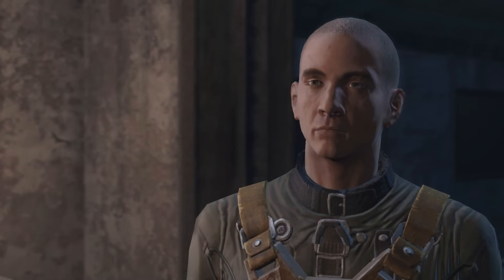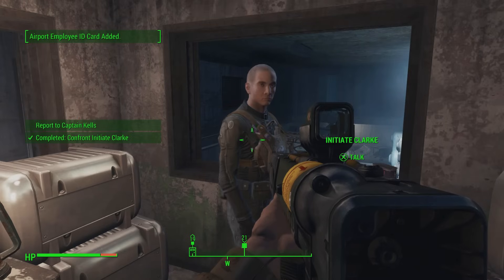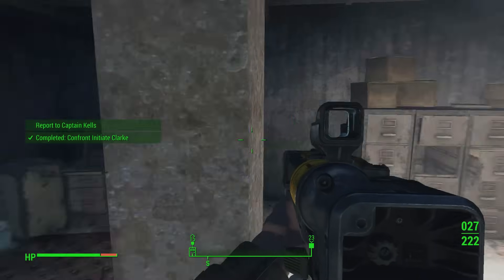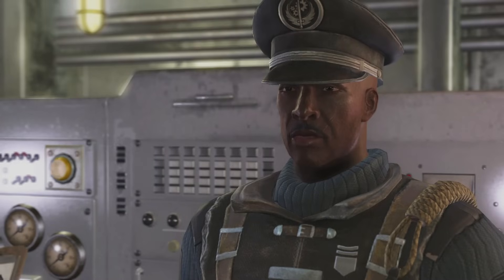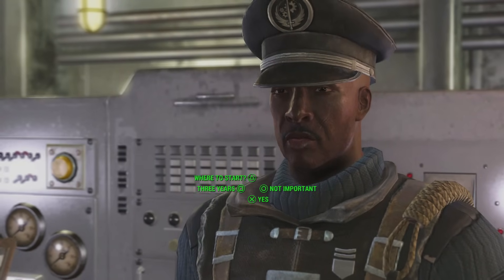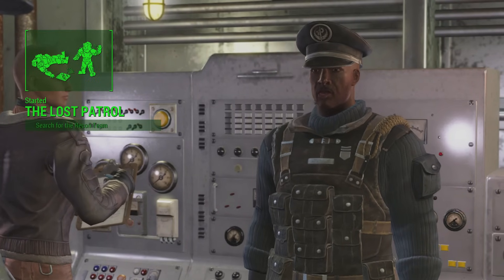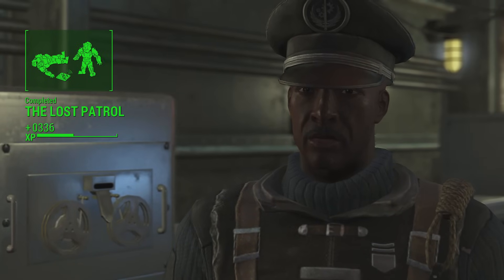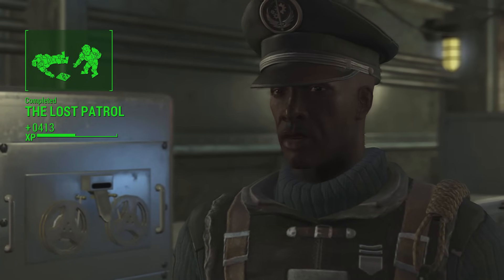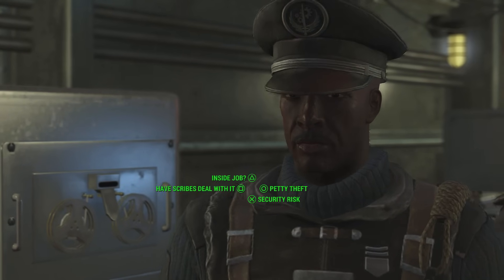The first two pieces of power armor we're covering today are known as the Exemplar's Torso and the Visionary's Helmet. You can find these through the Brotherhood of Steel side quests from Captain Kells. It begins with the quest known as the Lost Patrol. You'll need to get this from Captain Kells, who is on the command deck of the Prydwen itself. Once you've completed this side quest and reported back to him, he'll give you another side quest known as Duty or Dishonor.